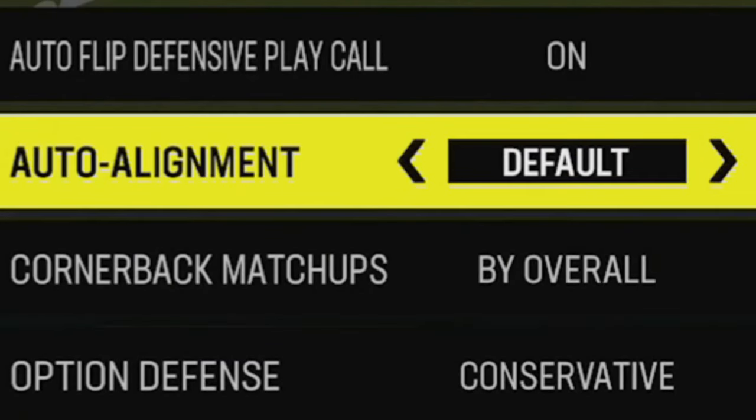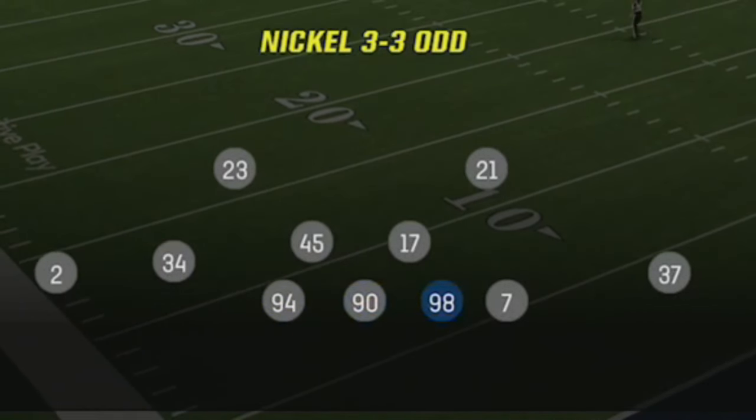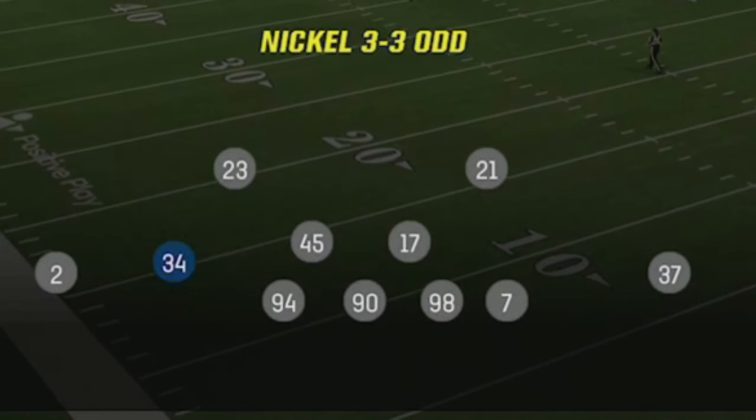On defense the most important coaching adjustment is to set your auto alignment to base, as I'll be using a lot of different zone coverages today and I don't want my opponent to be able to read them before the play starts. For my substitutions, the most important thing is to have a fast quarterback in the slot as he'll be going after the QB a lot later in the game.